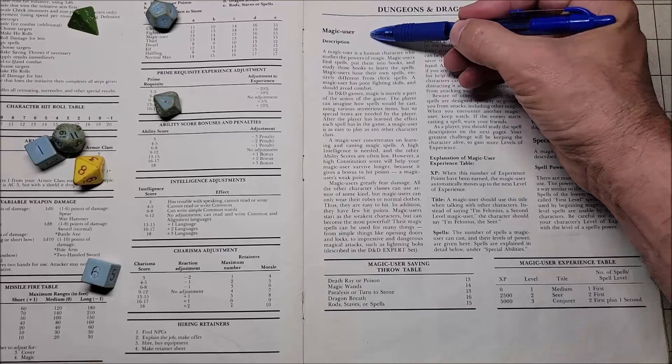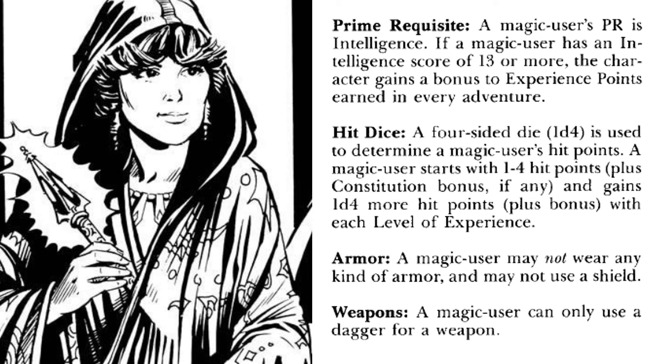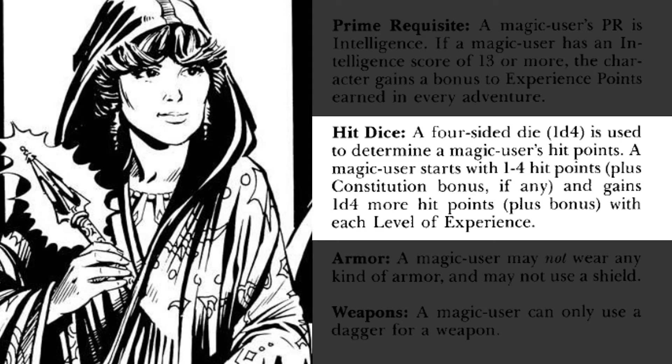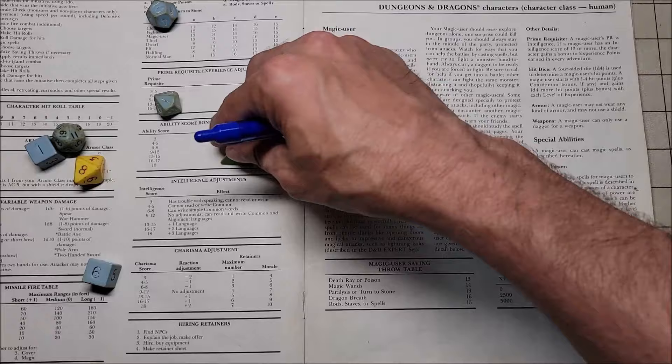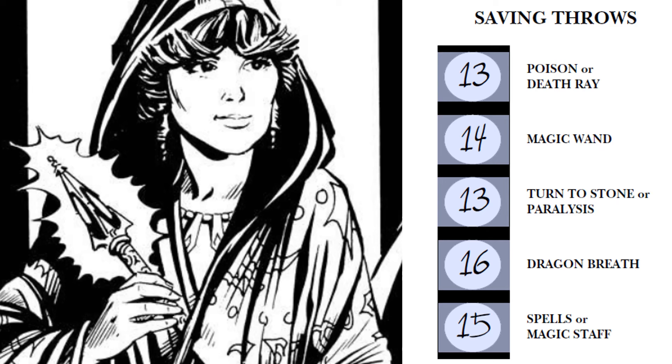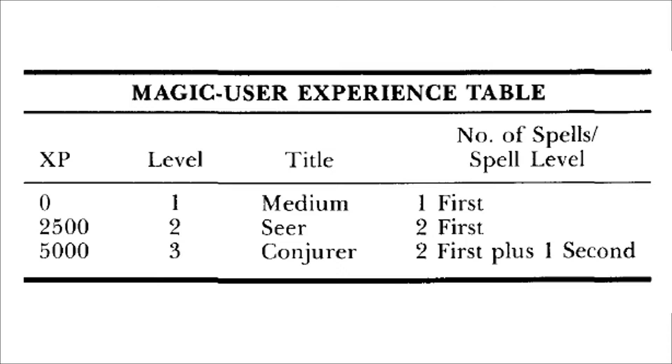On page 37 we're introduced to the magic user. The magic user is arguably one of the weakest classes at beginning levels. A magic user is unable to wear any type of armor, cannot use a shield, and can only use a dagger for a weapon. For hit points at first level, a magic user rolls only a four-sided die and adds their constitution bonus — potentially only two hit points. The prime requisite for a magic user is intelligence, so with 13 or more intelligence they gain an experience point bonus. At level one, the magic user has the level title of Medium and has one first level spell — they better make it count.